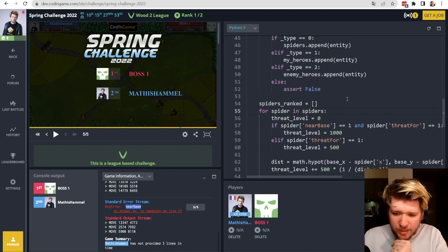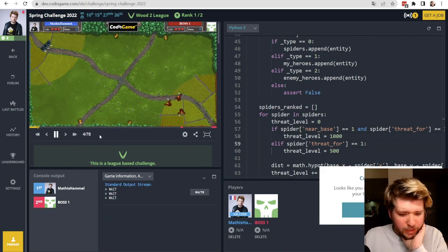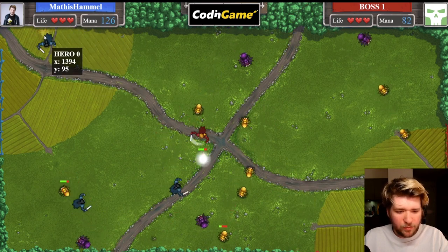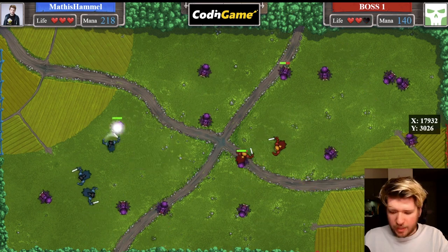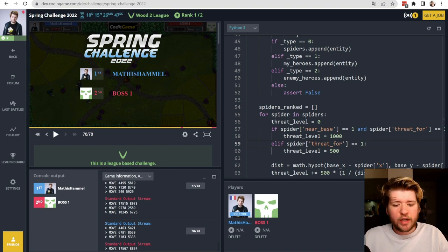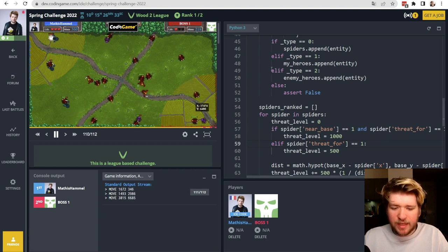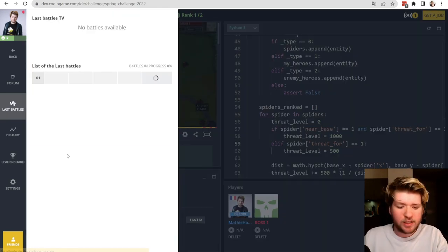Testing the code — my units are not moving. That's because I'm using near_base in camelCase but in my code it's defined in snake_case with underscores. Easy bug to fix. After the fix, my units are now moving, playing 78 turns. They're getting far from the base at times but focusing on the dangerous close spiders. The enemy gets overwhelmed, loses all three lives, and we win. Testing again confirms we're beating the Wood 2 boss reliably.